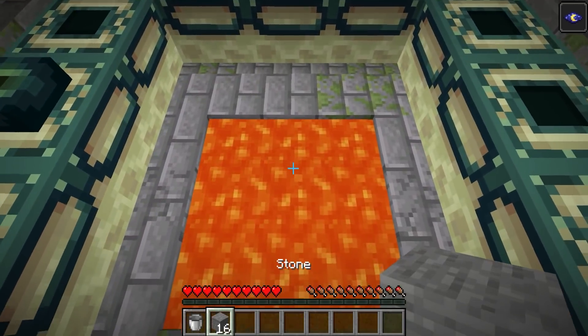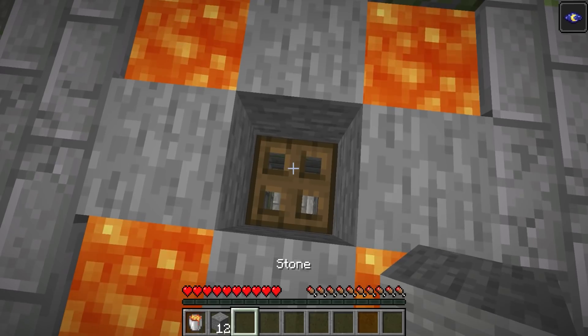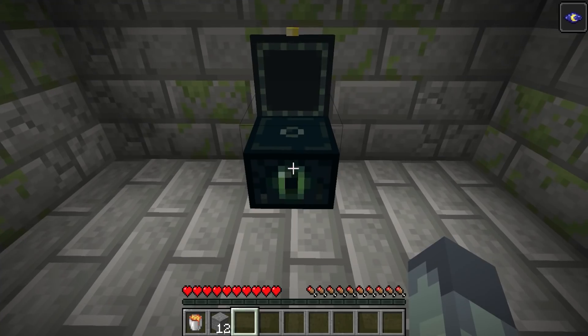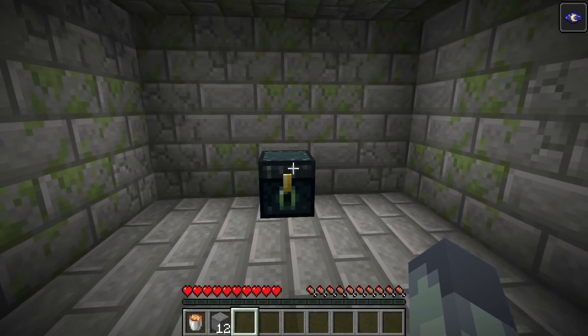When you go to the stronghold room, all you need to do is just move the lava, and then there's a secret entrance underneath. You don't really get that much though — it's just an ender chest — but it's pretty cool, and I don't think everyone knows about this one. So the next time you're at a stronghold, be careful, although if you're playing on a server, chances are it's already been raided, since it is basically a free ender chest.